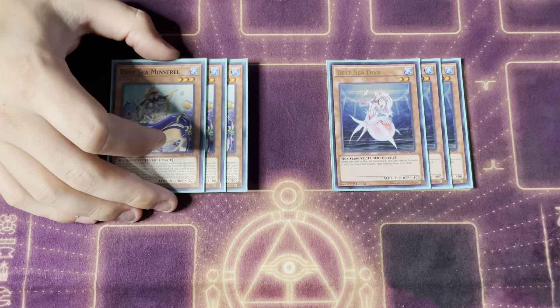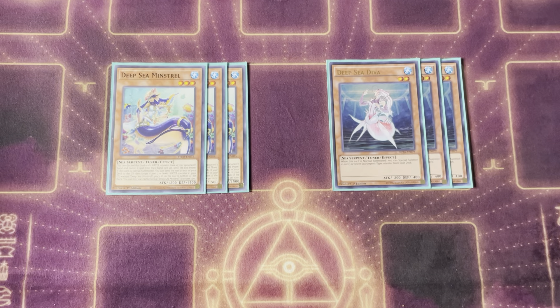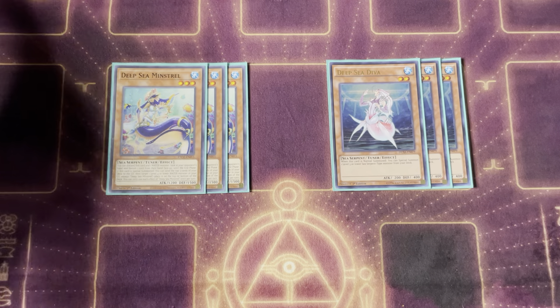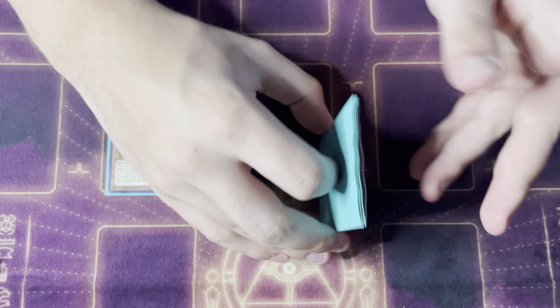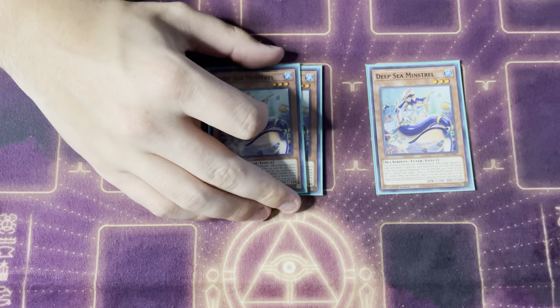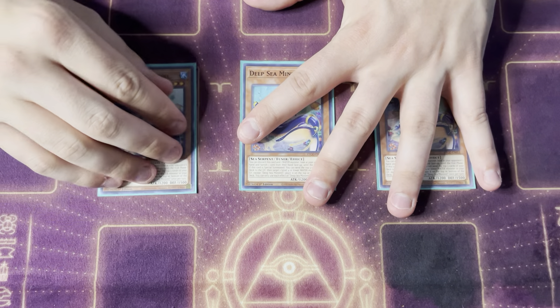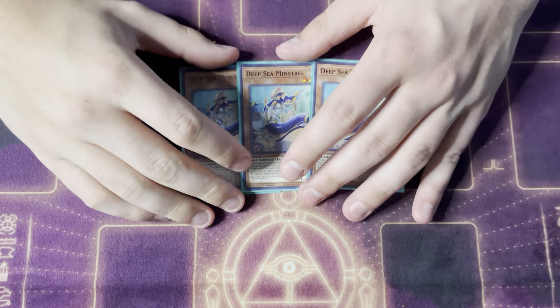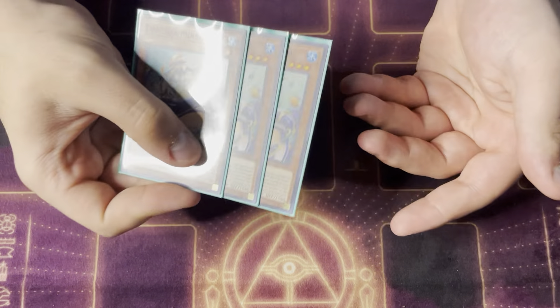Moving to Deep Sea: triple Diva and triple Minstrel. Diva is essentially three more copies of your Neptabyss — the overall most powerful normal summon in the deck. She's more susceptible to hand traps because if she gets stopped you don't even get the dump for cost that Abysstaeus provides. That's why sometimes just opening Abysstaeus is better — even if my opponent has a hand trap he still gets the dump, we're still getting value and searches. Minstrel pitches himself plus another water monster from hand to look at your opponent's hand and banish one card until end of turn.